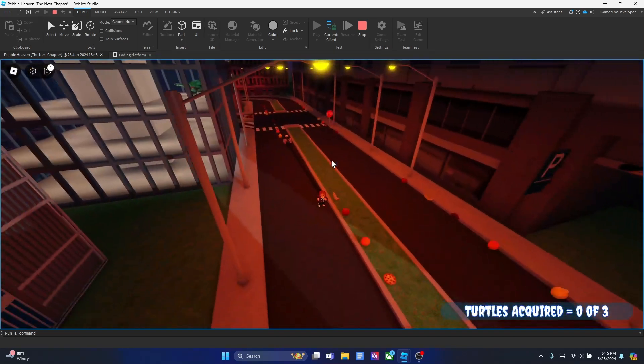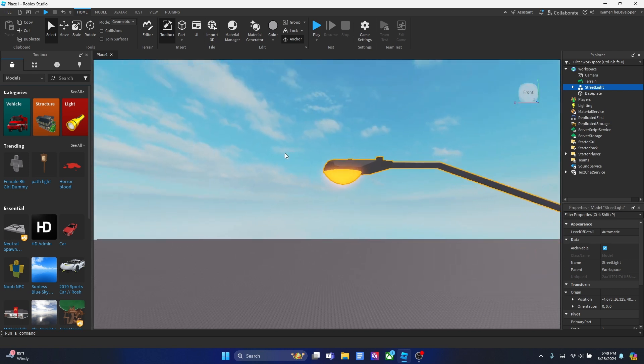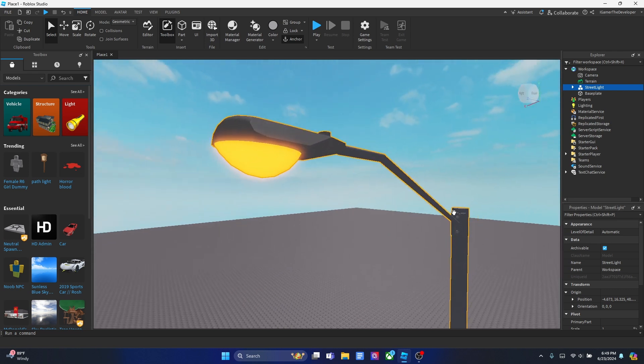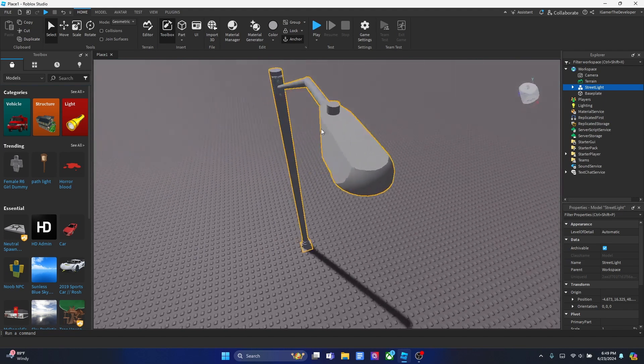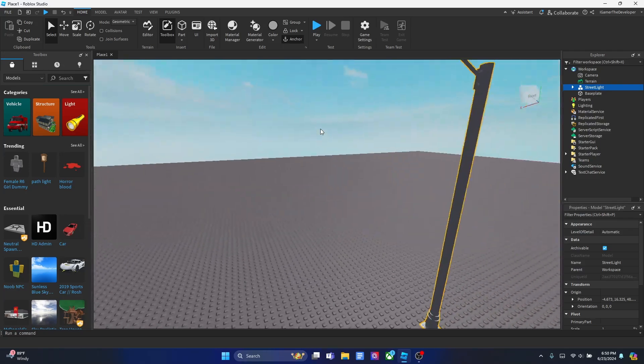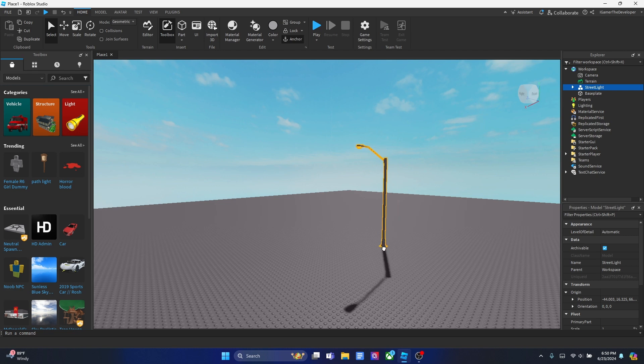You first have to enter the game that you want to put these lights in. Then go to the description of this video or check the pinned comment, and you'll see a link there. When you click that link it'll lead you to my model, which is basically this light. Don't get too excited yet though — it's only the light itself, there are no scripts. It's just a design, a really beautiful realistic design, and I'm going to show you how to script it to make it actually function in your game.